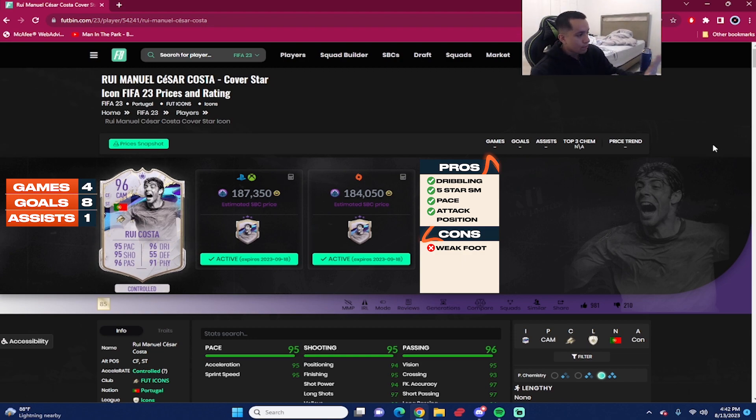Let me go over what I liked about the card. Number one: five star skill moves. Number two: high/medium work rates for an attacker. Number three — and probably the best and most surprising thing from the card — was the dribbling. I did not expect the dribbling on this card to feel as good as it did.